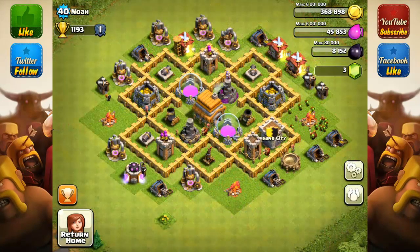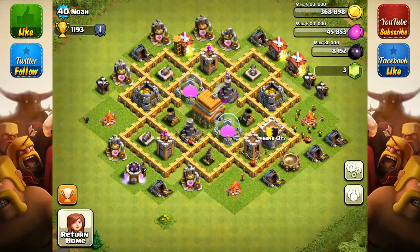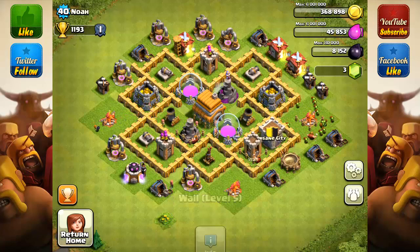Alright, here we have Noah with 1,193 trophies — he's the leader of his clan, which is pretty good for his level. His question is: should he upgrade his walls to level 6 before moving on to Town Hall 7? He currently has level 5 walls.